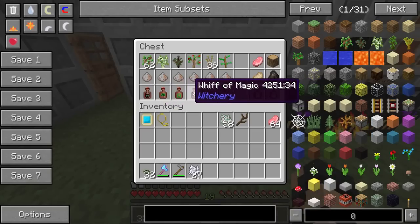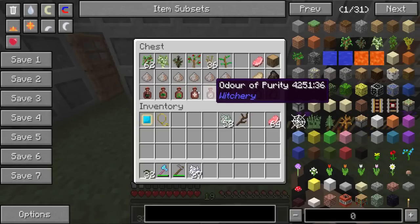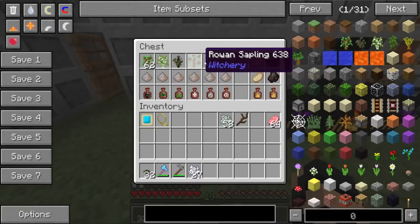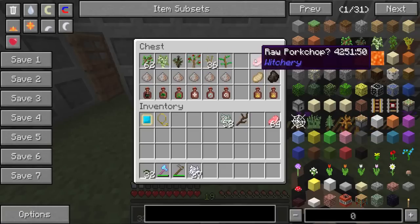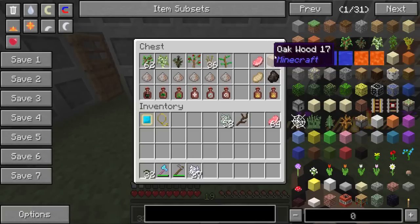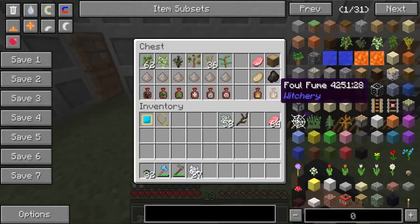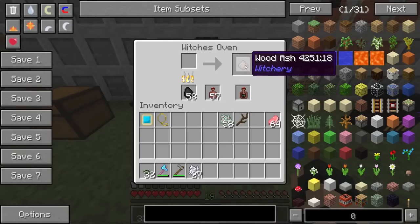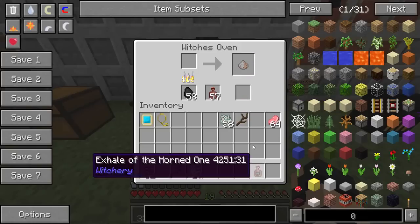The secondary byproducts you'll get will be these little jars with different fumes or odors — whiffs, hints, breaths, exhales, etc. Some of these trees you can't even get yet until we've gotten further in the mod. The oven will also cook regular food like pork chops, plus wood logs, and you'll get your regular output plus another foul fume as a byproduct. That little oak sapling cooked into wood ash and an exhale of the horned one.